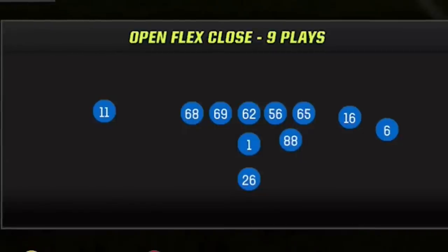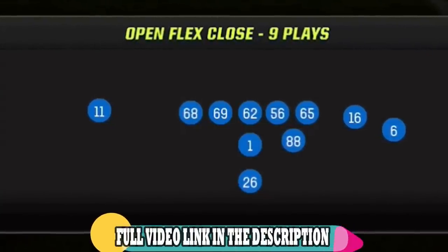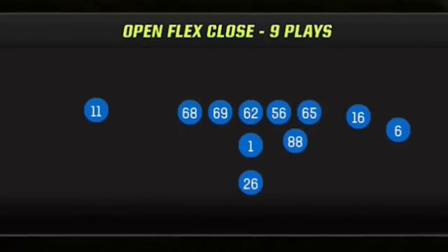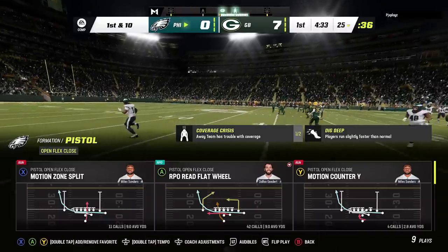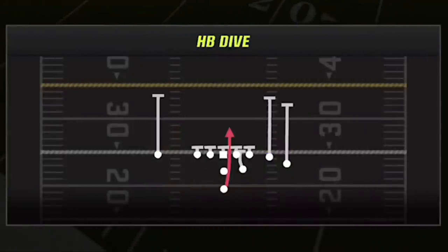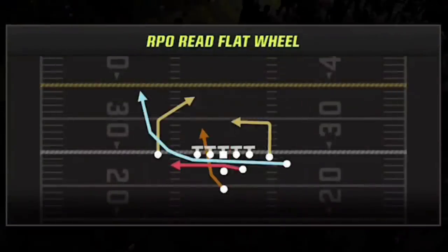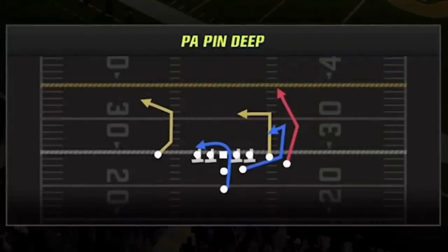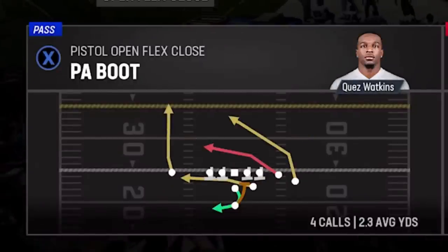The offense I'm going to be running today is once again the pistol open flex close. I already put out a gameplay video showing how good the run plays are, so if you guys missed that, I'll have a link in the description, as well as an on-screen pop-up at the end of the video. In today's video, I'll be going over the pass plays as they are just as dominant. This is my favorite base offense when using the Buffalo Bills. The five plays I use for my audibles are the motion zone split, the RPO reflat wheel, the inside zone weak, and the PA pin deep. This setup gives me four plays good for running and passing against any man or zone defense. For the last play, I'll be choosing my fifth play going back and forth between the Z spot and the PA boot, which go in the exact opposite directions.